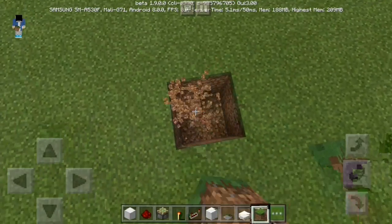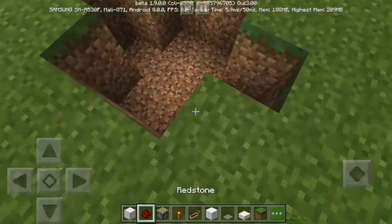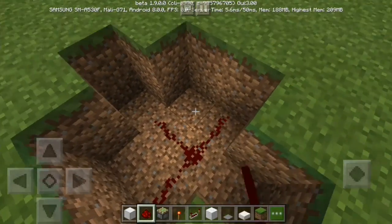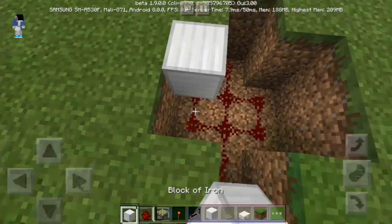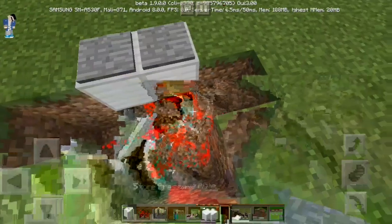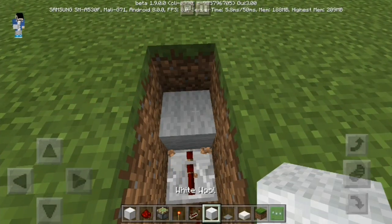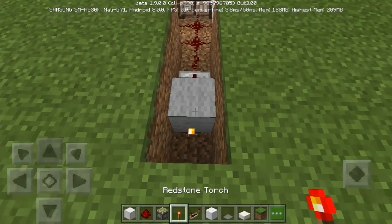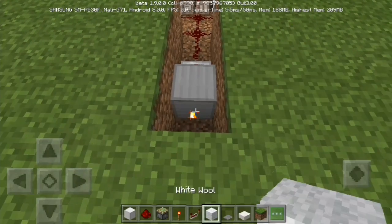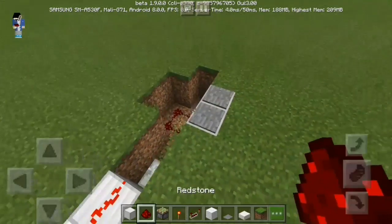All you have to do is dig this small little pathway right here, do this, and then cover it. Next thing you have to do is put down a redstone repeater, and then wool — any block, that wool, and redstone on top, and redstone, and then do the same thing on the other side.